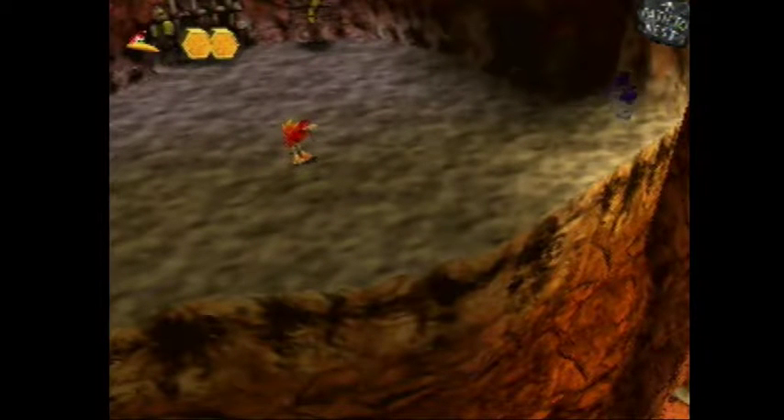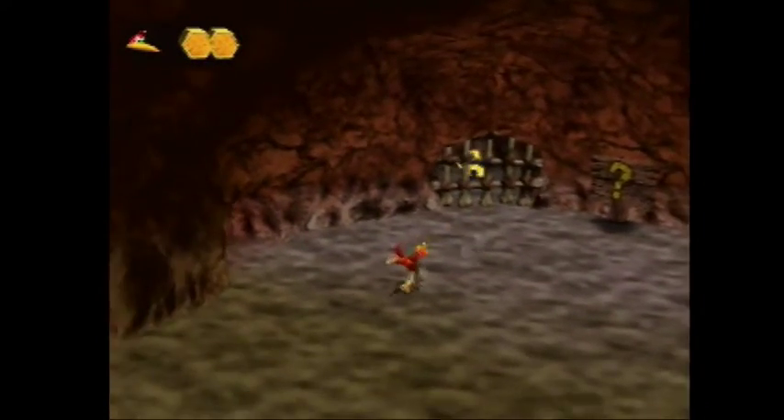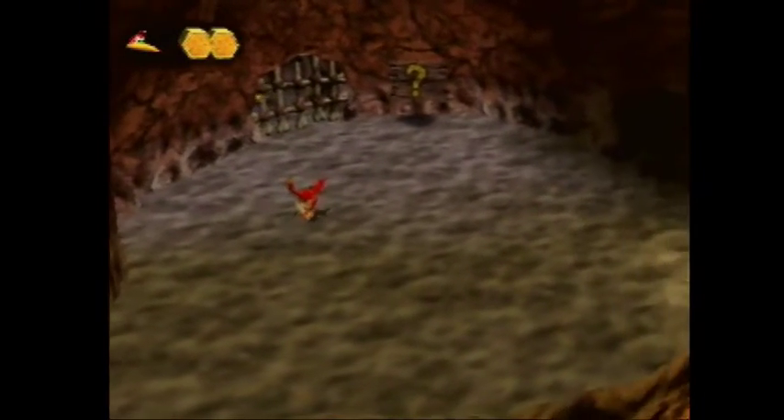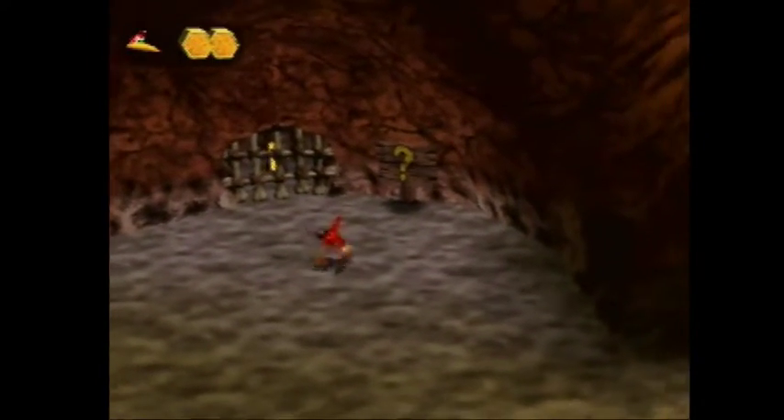This tutorial is going to be how to collect the Jiggy inside the roar cage. Normally you'd have to open it with the little dino and do some sequence of big and little roars, but if you line up on the side here...